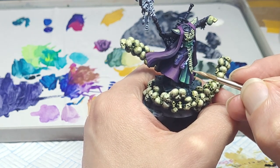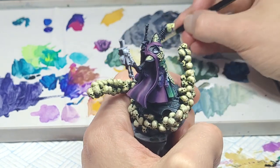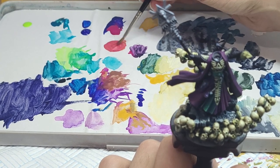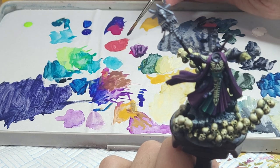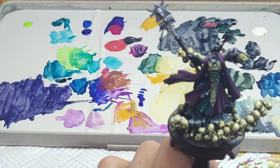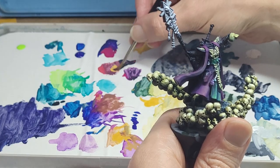And then it's time to tackle the various pouches and satchels our old elf buddy here carries around with him. Now, it's very tempting to break out any old brown paint here and go to town, but where's the fun in that? And anyway, we do run the risk of upsetting our colour balance if we use a brown that doesn't mesh with everything else that's going on. So, let's just make our own.